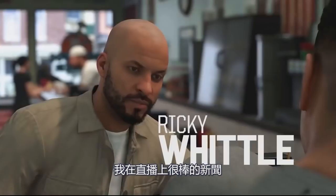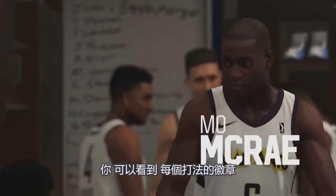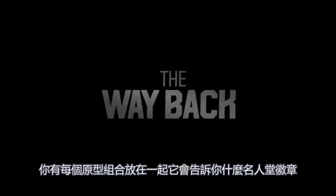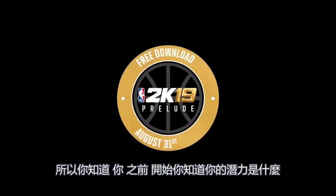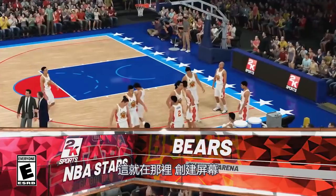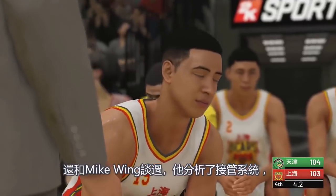Also great news — which I mentioned on the live stream — you can see the badges that every play style and archetype combination has. It's going to show you what the Hall of Fame badges are, the gold badges, the silver, and the bronze. So before you get started, you know what your potential is going to be, right there in the creation screen. The demo version coming out next Friday will have the badges listed, just not the max ratings — that's going to come when the game is out.